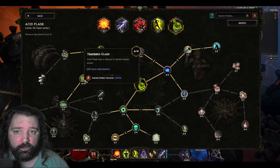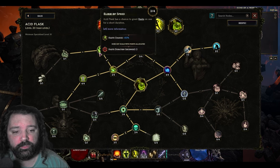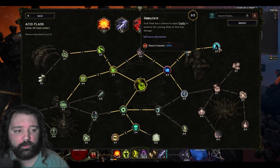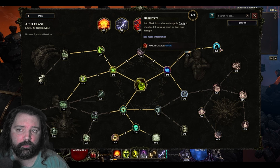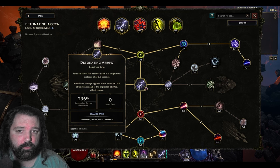Acid Flask will have the ability to grant armor shred, generating some additional damage for the build. We can also gain haste through these specialization talents, and cause Blind on enemies, increasing our survivability. Adding some slow and chance for Frailty — overall, Acid Flask, since it procs automatically, is just a great boost to this build. Detonating Arrow, of course, is the skill that we're trying to proc through the Explosive Traps, and it is here purely to do tons of damage, which it certainly does.